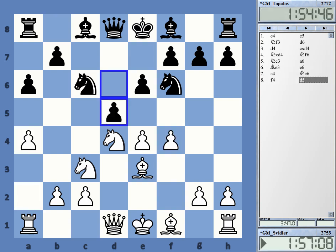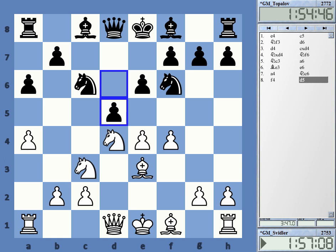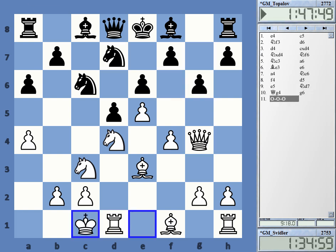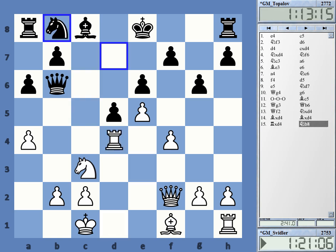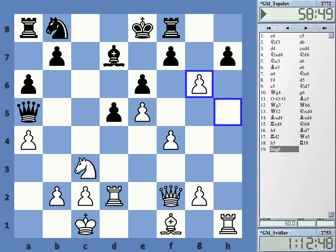We got this somewhat strange line in the Sicilian, where after e5, Nf7, we're basically now in the French, with White having a somewhat weird extra move, a4. This is the move given to White, which is probably not very helpful. At the end, we had some trades in this typical French structure.